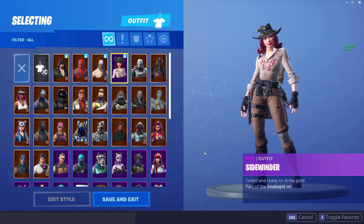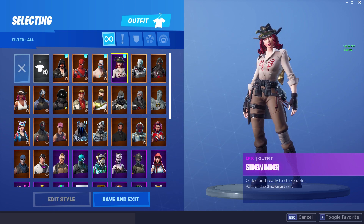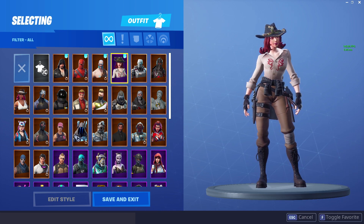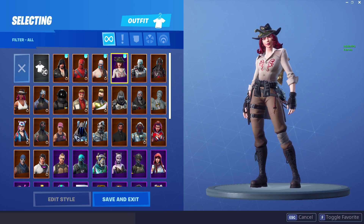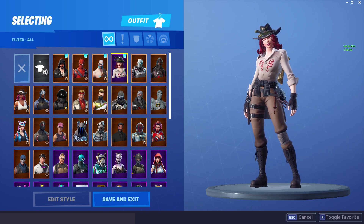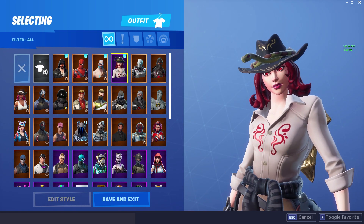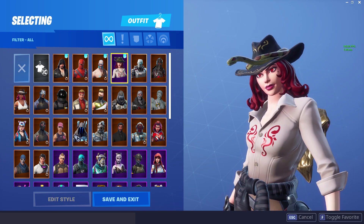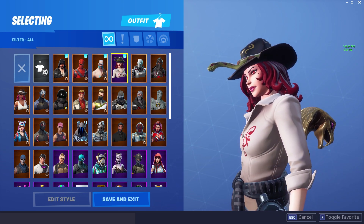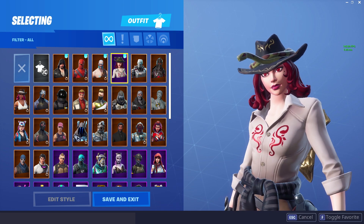Right now we're checking out the Sidewinder epic outfit - coiled and ready to strike gold - this one is part of the snake pit set. So this outfit looks like a kind of Indiana Jones themed skin if you ask me, a female Indiana Jones. I don't really know, but it's all about snakes, looking pretty cool with the red eyes right here as I zoom in. The red eyes are pretty much like snake eyes, it actually looks pretty awesome. Oh, the red hair - I actually like this skin a lot.